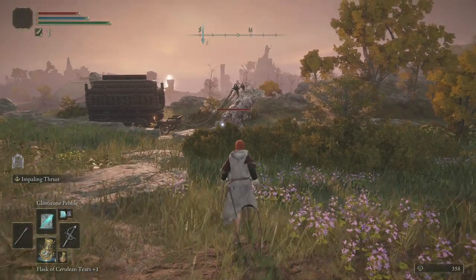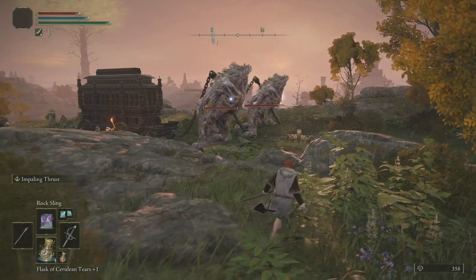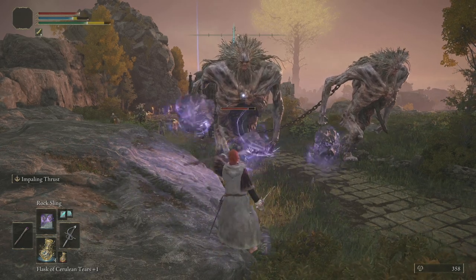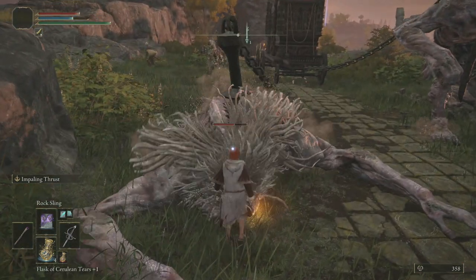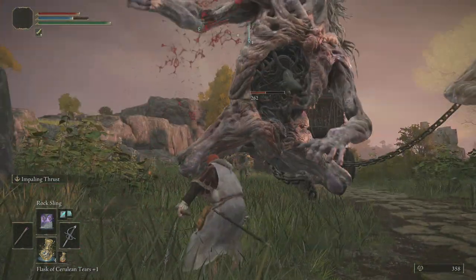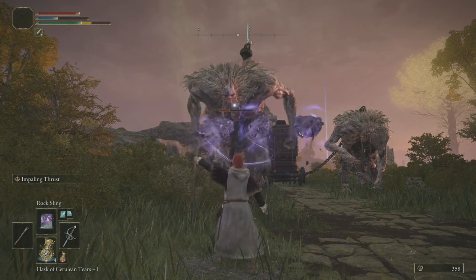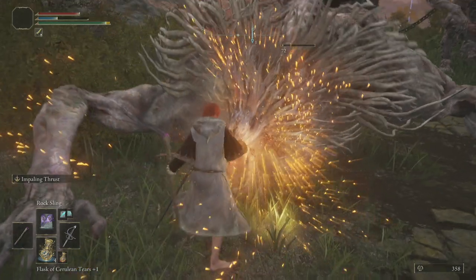We can probably deal with these now, which is kind of nice. The rock sling should make fairly light work of the big guys. Because it knocks them down, it's going to make a very nice target for the rapier — which we haven't actually upgraded yet. Just note that now that it's been knocked down, you can see it's broken off the chain, so it'll give us a chase. But we can knock it down real quick again.